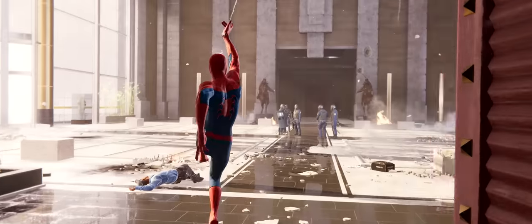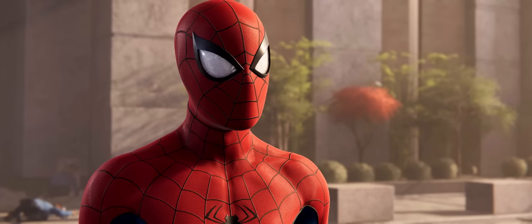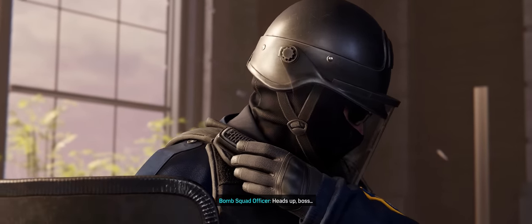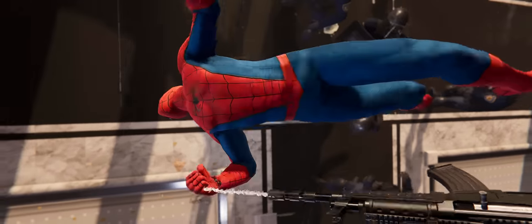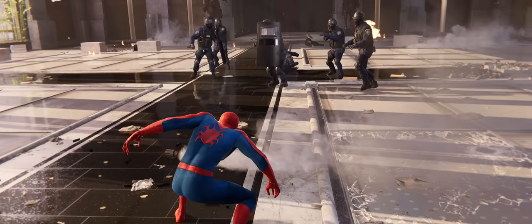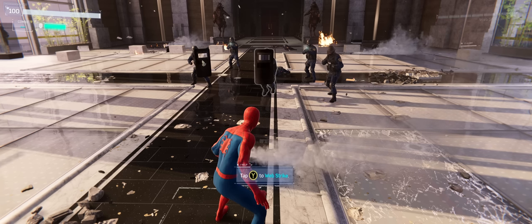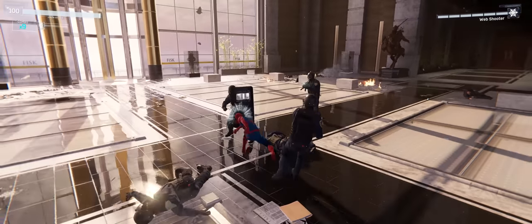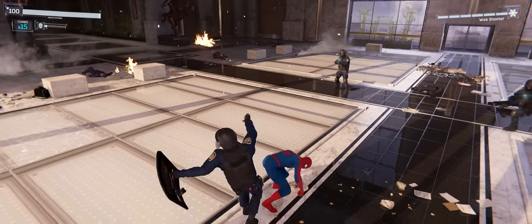Bomb squad in here. You guys all right? We were just about to call for backup. I think I'm it. Lead the way — we'll be right behind you. Oh, sus — they're working for Fisk! Shield enemies block attacks from the front but are vulnerable from the back. Web strike, B, X. So, your plan didn't work — on to plan B: getting kicked in the face.